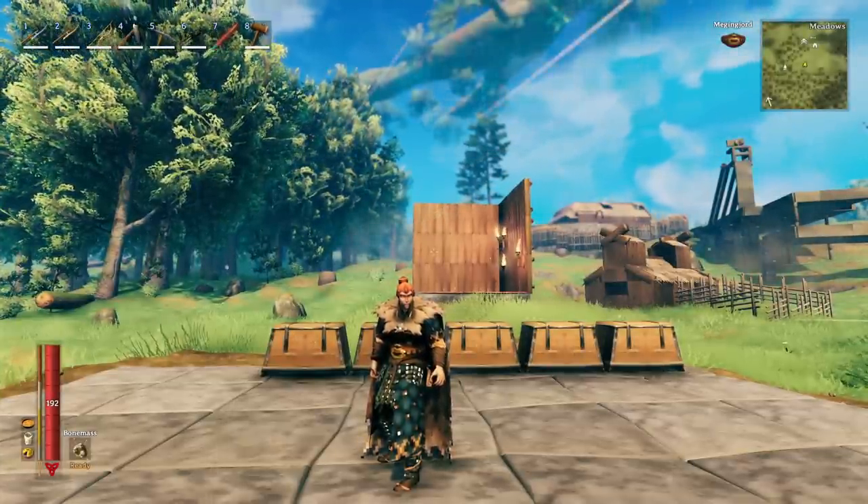Here are the numbers using simplified values. Naked: 100 damage. Full padded armor: 30 damage. Iron chest alone: 90 damage. Wolf cape alone: 80 damage. Lox cape alone: 80 damage. Wolf chest alone: 60 damage. Wolf chest with wolf cape: 60. Wolf chest with lox cape: 60. Iron chest with wolf cape: 60.